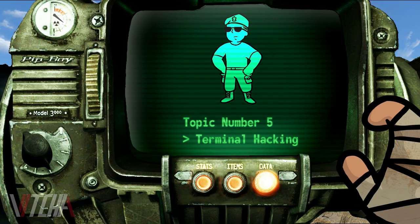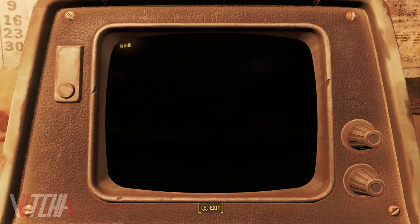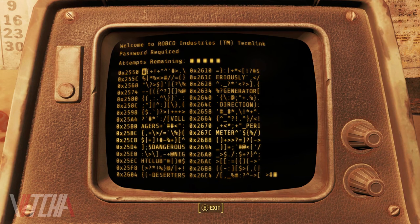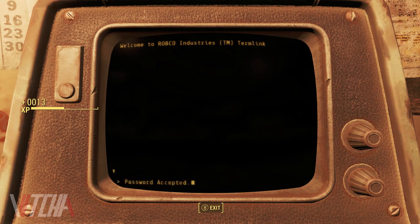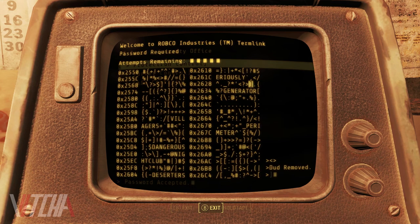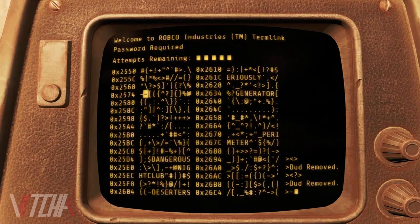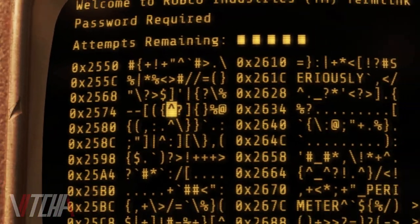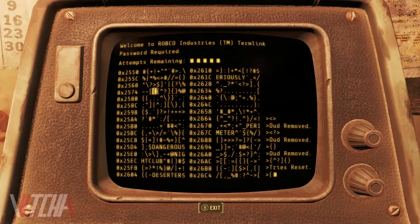For the next one, we're going to talk about something that apparently has been in the Fallout series for a long time but I had absolutely no idea until recently. The objective of terminal hacking is to find the password out of several words on screen with only a few tries. What you may not know is that when you're hacking a terminal you can scan through the miscellaneous figure inputs. Occasionally you'll see one that becomes a potential entry — if you click on it, it will either refresh your tries to find the correct password or remove a dud password entirely.